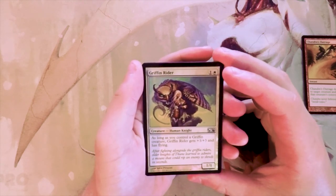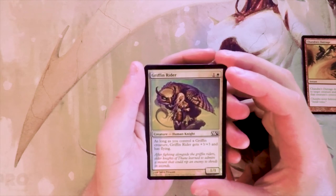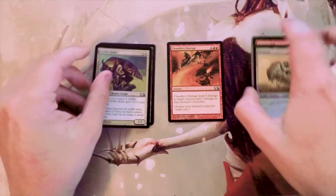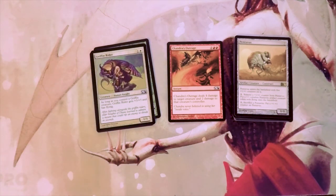We also got a foil Griffin Rider — one and a white for a 1/1. As long as you control a Griffin creature, it gets +3/+3 and has flying. Actually really good in a white deck. But overall, Chandra's Outrage seems like a pretty clear pick to me. I'm sure someone can make an argument for Pentavus, but in general I don't like that card — let me know what you guys think in the comments.